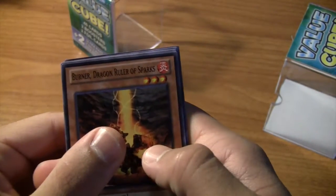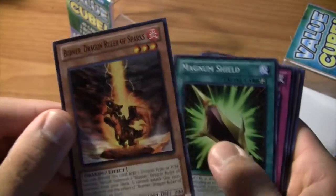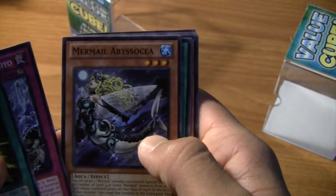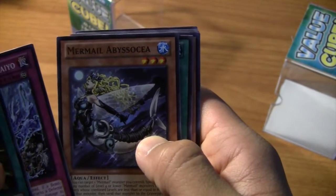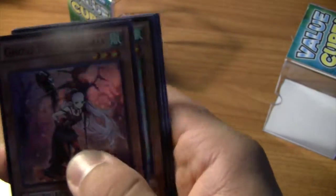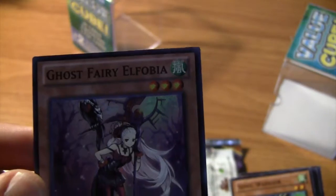Alright, starting with Lord of the Tachyon Galaxy first. We got Burner, Dragon Ruler of Sparks - one of the little Dragon Ruler cards. Magnum Shield, Fire Formation, Mermia Labysia, XYZ Revenge. And we got a Super Rare - Ghost Fairy of Elphobia. Nice, I was not expecting a foil.